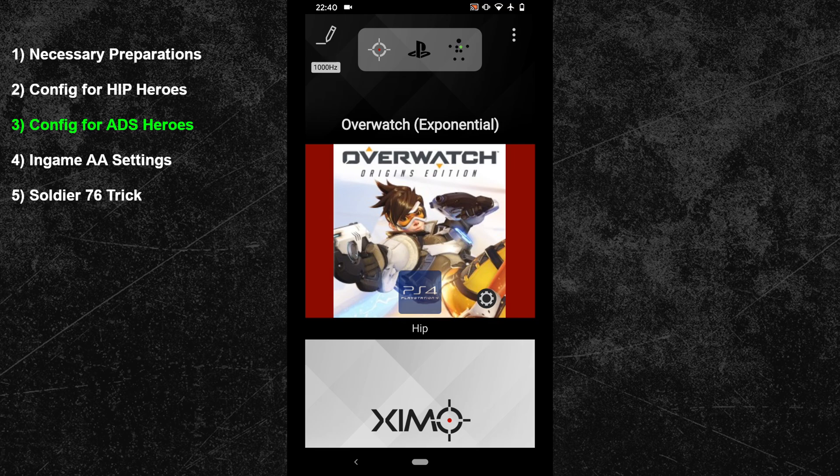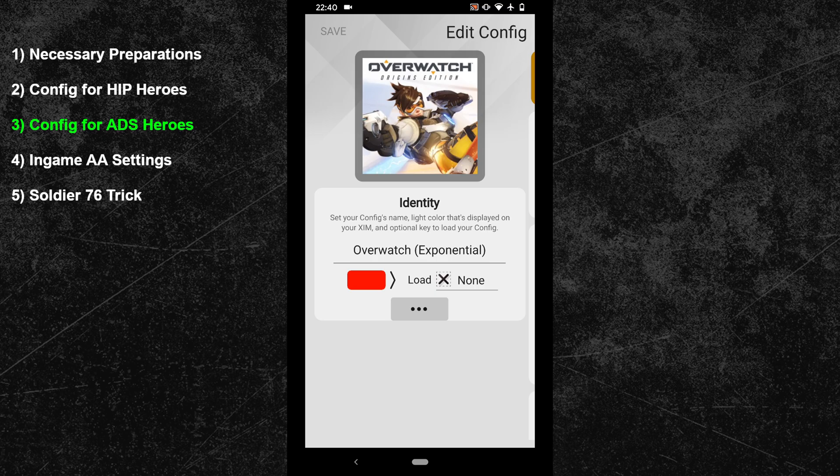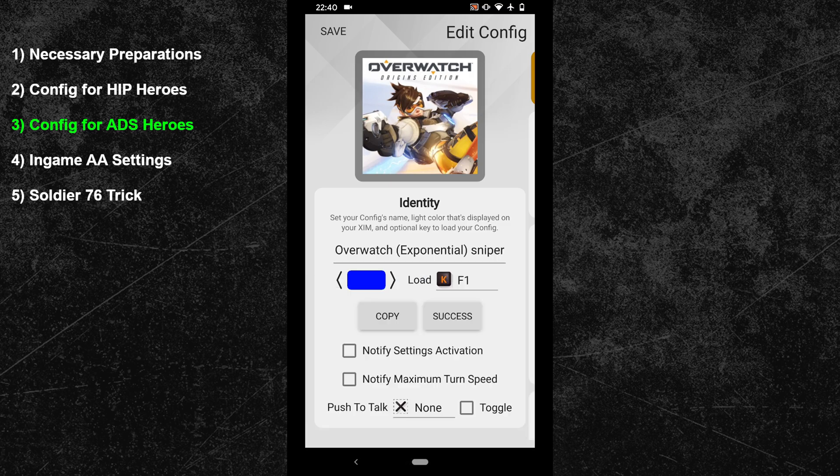Once your new configuration is ready, open it with the edit button in the top left corner. Expand the advanced settings and press the paste button — this configuration is now 100% identical to our previous one. I will now change the name of the configuration and add the word 'sniper' to it. To further distinguish the two configurations I will also change the configuration color from blue to yellow. At last I will change the hotkey to the F2 key. By pressing F1 and F2 I can now instantly cycle between the two configurations without using the ZIM manager.